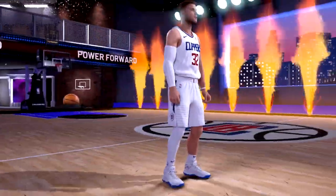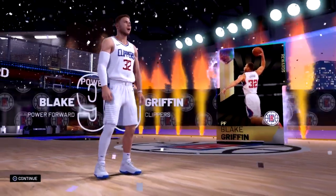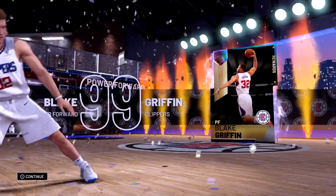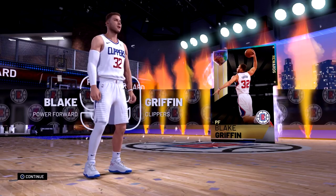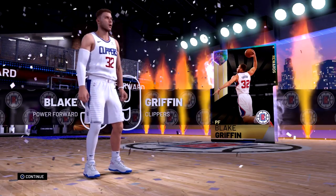We end up getting Blake Griffin! I mean, I'll take it, I guess. I wanted Walt Frazier, but shout out to 2K for the locker code. They've been doing a great job with locker codes this year, especially with this one — a Galaxy Opal for free.